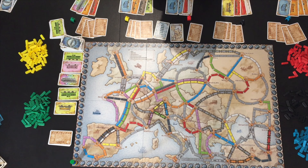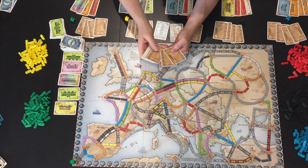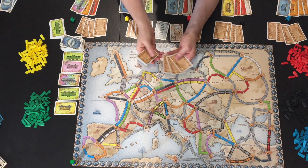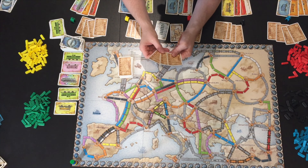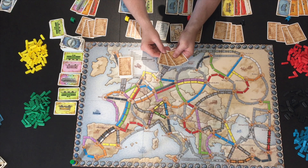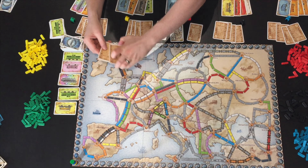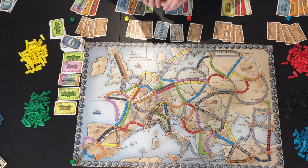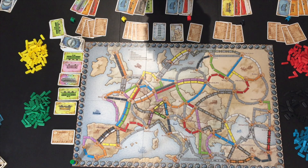The third action option — common to every Ticket to Ride game — is to take more tickets. You draw three tickets from the deck, and this is your action for the turn. You must keep at least one, but can keep all three. Be careful though: unfinished routes at the end of the game are negative points, not zero.